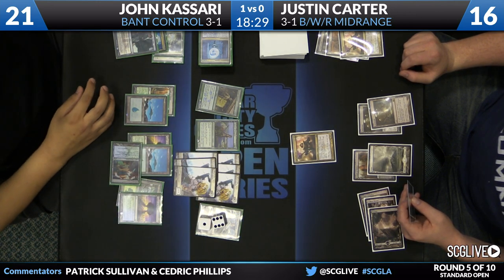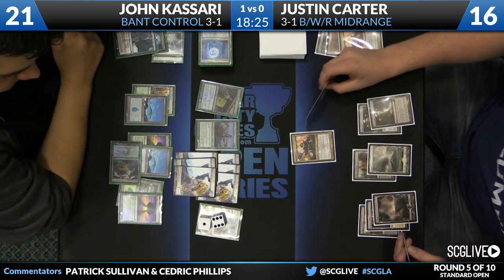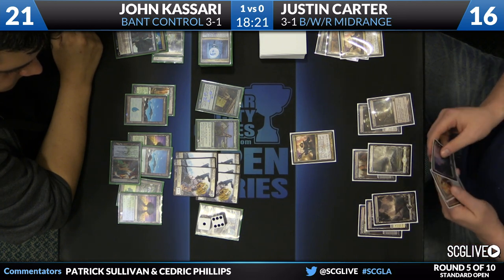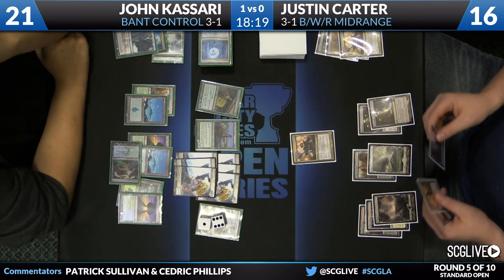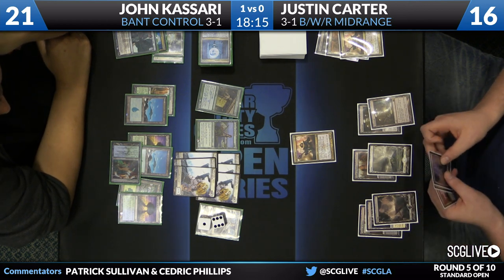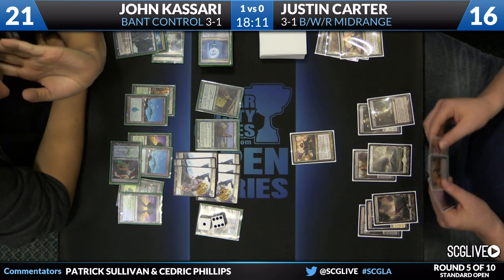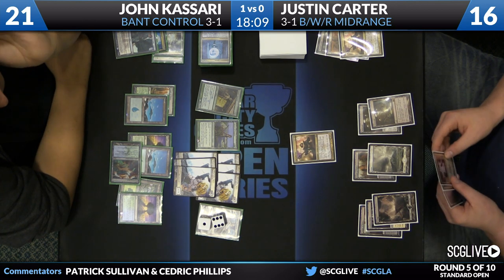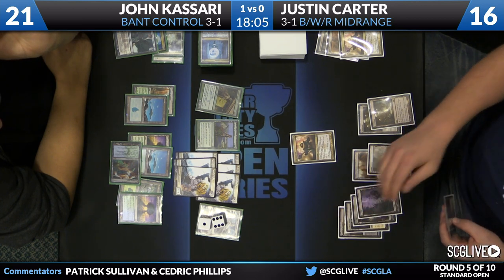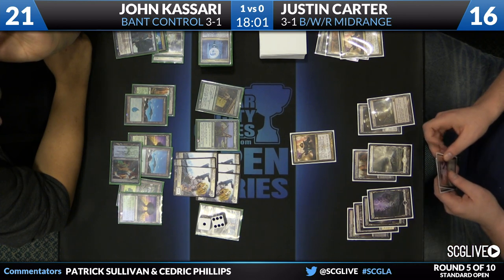Justin tried to sandbag the Blood Baron because he didn't want to play into the face of an Elspeth minus. But now we're in a spot where Kasari could go ultimate next turn — ultimate plus attacking would get the job done. Carter's other card drawn is a Slaughter Games. Unfortunately for Carter, that's going to do next to nothing. The game is not about what's in John's hand — it's about what John has in play.